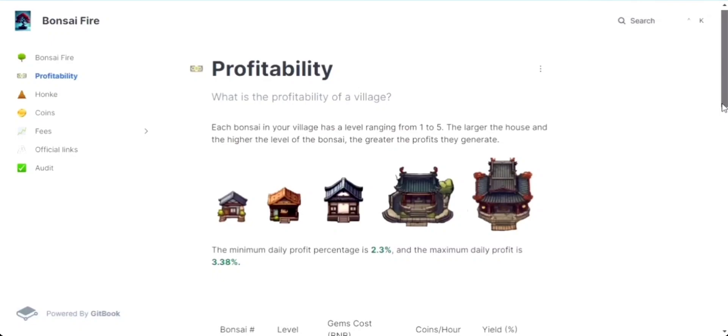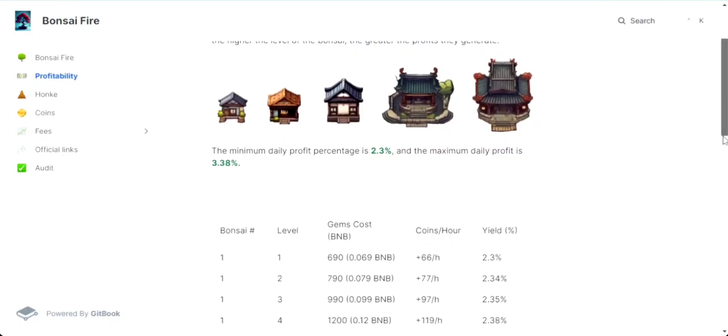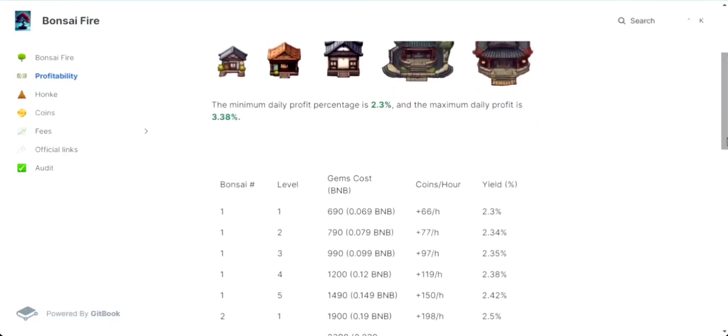Let's jump into the game and see how different levels and house sizes impact profits. Starting with level 1, you can acquire it for 690 gems, roughly 0.069 BNB. This level yields 66 coins per hour with a yield percentage of 2.3%. Moving on to level 2, it'll cost 790 gems or 0.079 BNB, with 77 coins per hour and a 2.34% yield. At level 3, the cost goes up to 990 gems or 0.099 BNB, while you'll be raking in 97 coins per hour, maintaining a yield of 2.35%.